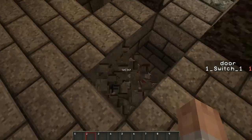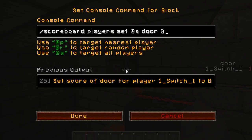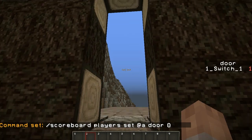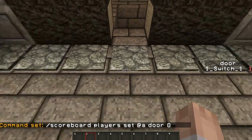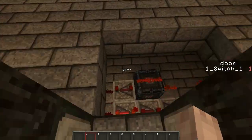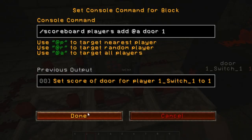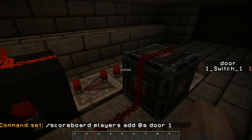Underneath here is a scoreboard objective called 'door', and this one will reset it to 0. What this does is it stops you when you jump off — it will always reset the minute you stand on it, so you can't run around and keep adding them up. And then this one over here will add a score of 1 to 'door'.